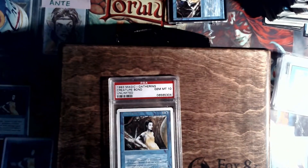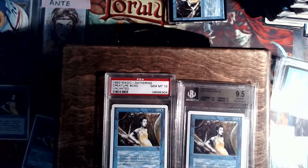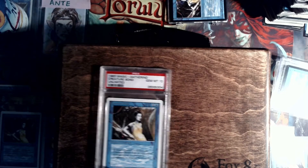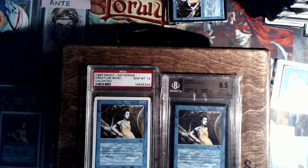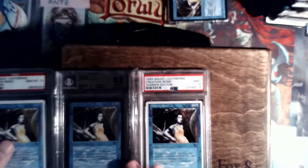I've got to start with my PSA 10. That's a nice one there. I also have a BGS 9.5 — still looking for a 10 of any version of that card. Additionally, a PSA 10 of a more exciting set than Unlimited might be great. There's a Beta BGS 9.5. And another graded summer one here I've got lying around.